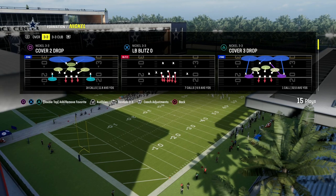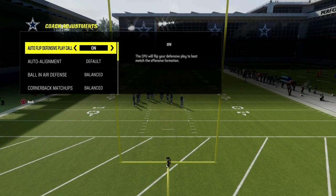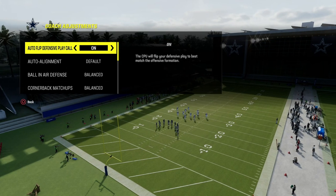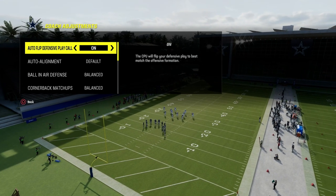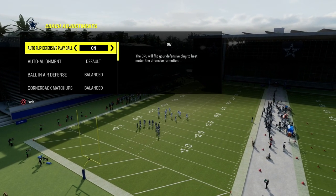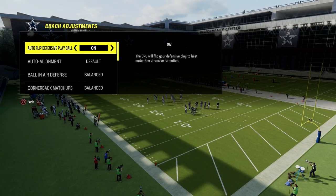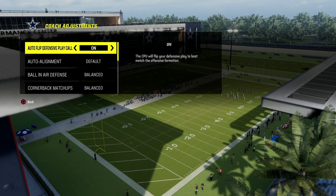If you want to get my entire 3-3 Cub defensive e-book, it's only $10. You can sign up for the Patreon in the description today. For just $10, you're going to get access to all of my Madden offensive and defensive e-books. We've dropped over 15 offensive and defensive e-books, and Patreon members get everything for just $10. So if you want to be a member and get better at Madden, join the Patreon.